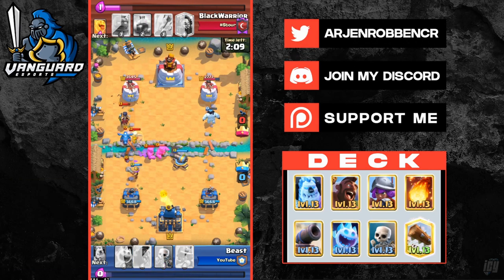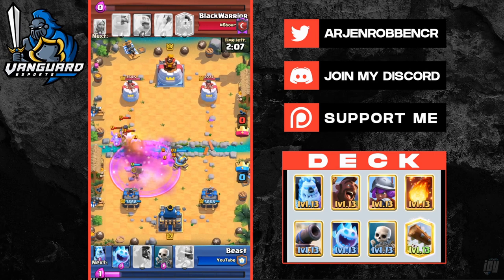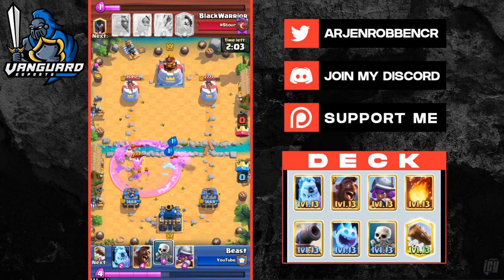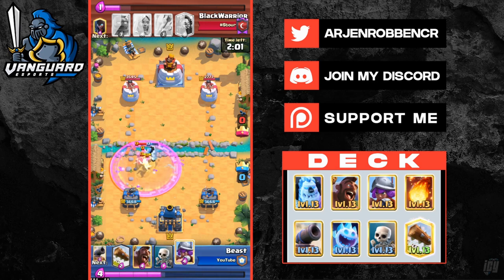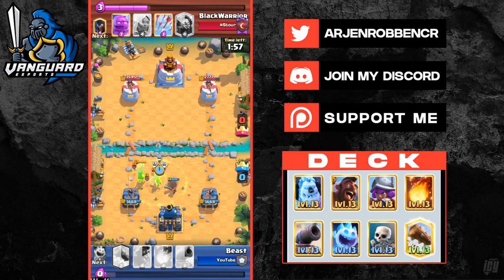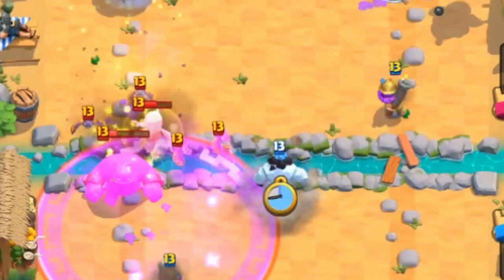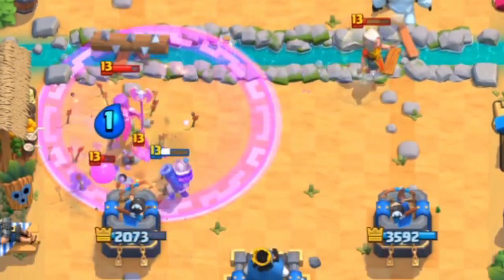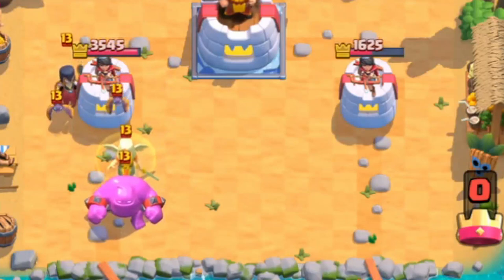Now let's cover how to play versus the most hated deck in the game — the elixir golem. Versus elixir golem, you need to set up your musketeer and cannon for defense and defensively fireball the supporting troops and the elixir golem. Use your ice golem to protect your musketeer if you have it. Make sure to kill the elixir golem as soon as possible to get the elixir back from killing the last four blobs, and pressure the opposite lane with your hog.